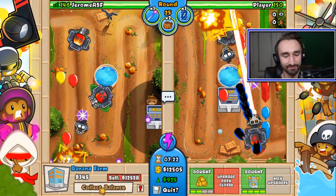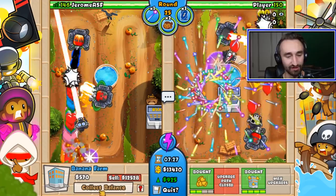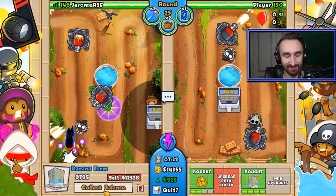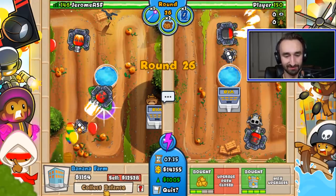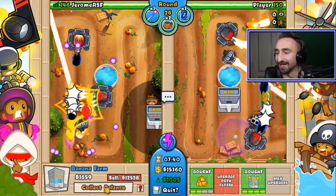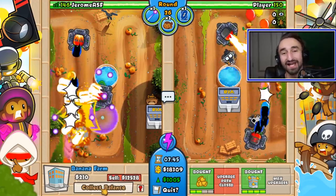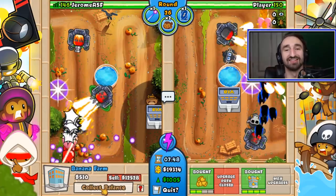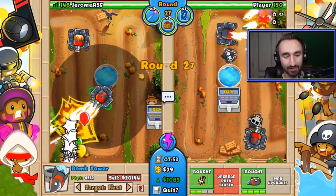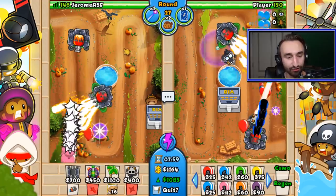I thought they were gonna start getting through there for a second! I was waiting to get my bank — oh okay, now I can upgrade. Don't worry! 1,005 eco and I'm closing on the 20,000 dollar mark — this is gonna be awesome. Once again, if you're enjoying this at any point, let me know in the comment section. If you want to see more Bloons like this, hit that like button! Here we go — 'Blazing Vortex' has been upgraded, Steve. I don't even know what I'm looking at.